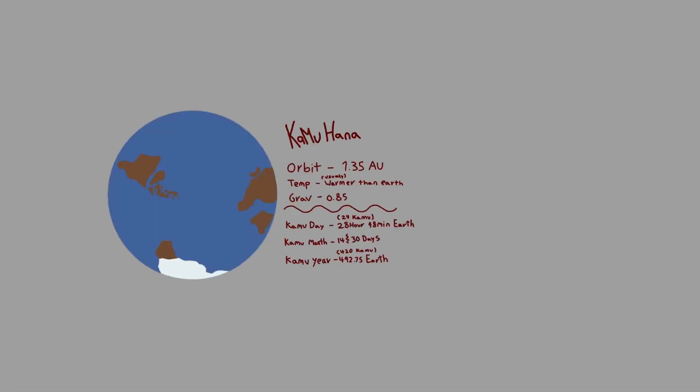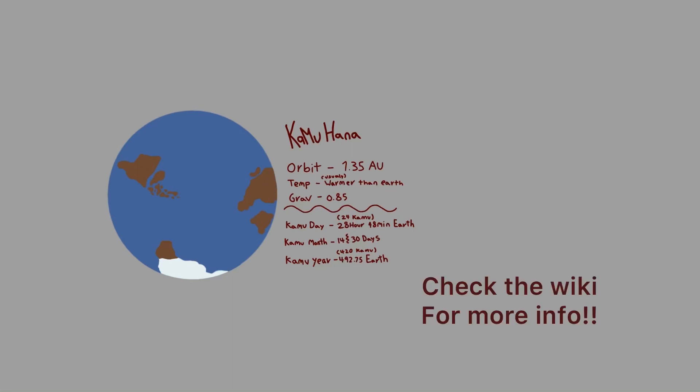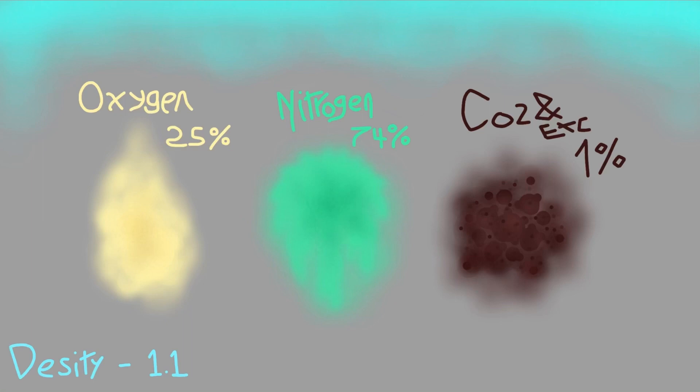Now we get into the real meat and bones of this project — the most important celestial body in the entire project. Kamuhana itself is generally warmer than Earth and has a lower gravity. I also imagine it being slightly larger. Here we have the atmosphere of Kamuhana. It's very similar to Earth's, but slightly denser. Keeping all other aspects in mind, the planet will have very few deserts, even at the equator.